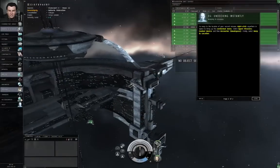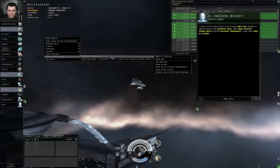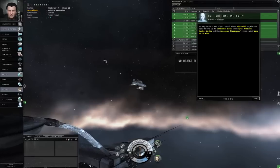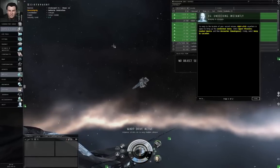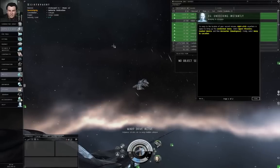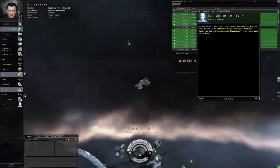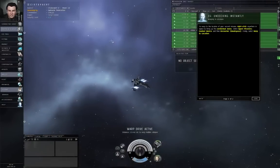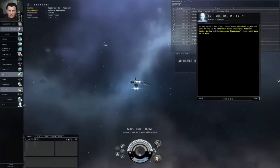Let's click Next. Now let's warp to the next mission. Right-click Empty Space, Combat Basics, Encounter Dead Space, and Warp to Location. Warp drive active. And we are traveling faster than light to the mission.